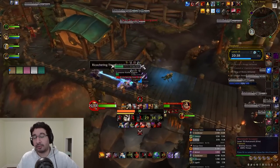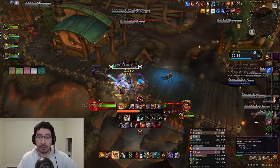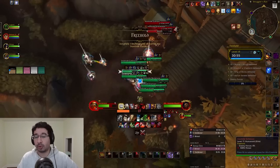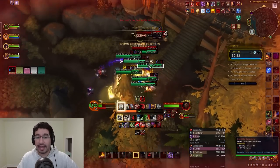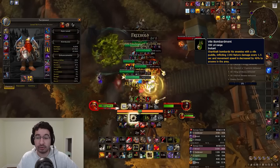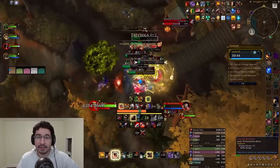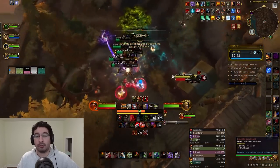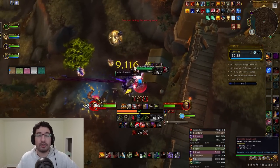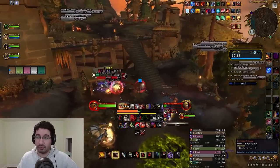Let's begin with some things you'll face near the start of the dungeon. When you actually walk in, Sky Captain Craig will be flying around above you, and while you fight the trash leading up to him, he will occasionally shoot down vile bombardment puddles at random players. This leaves behind a puddle on the ground that'll slow you by 40% of your movement speed and deal ticking damage while you're inside of it.